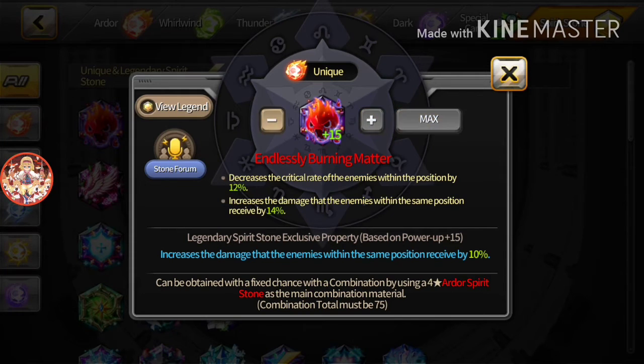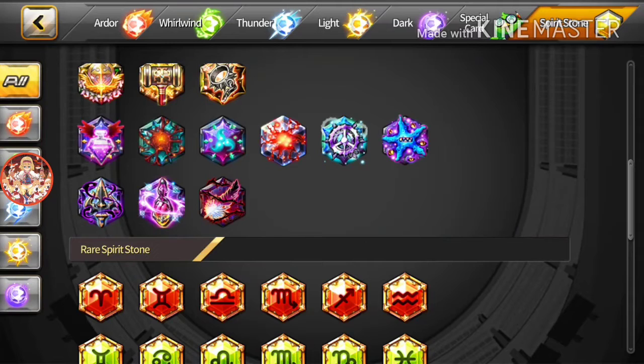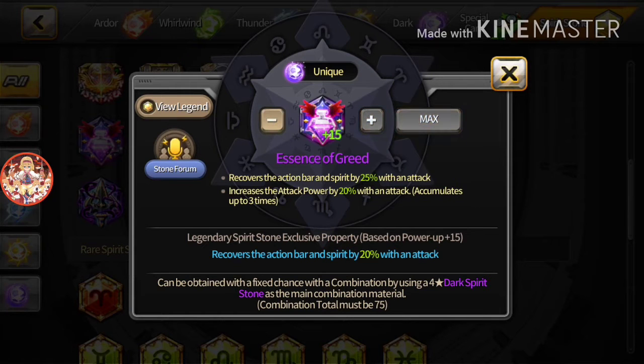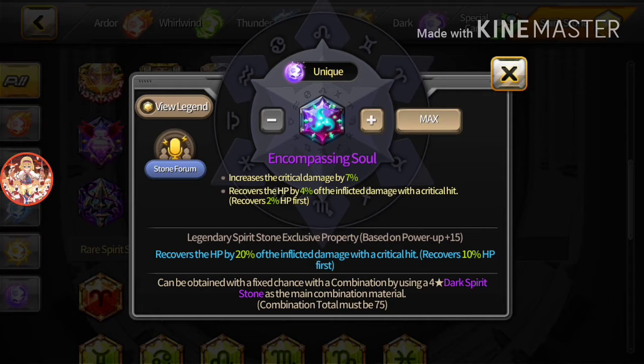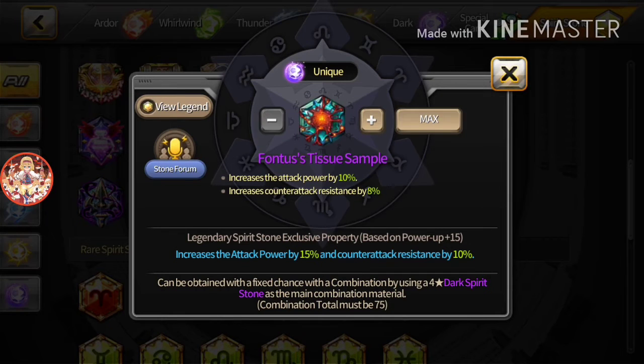Burning Matter — why not, everybody uses this mod. Essence of Greed if you want him to be a spirit generator. Encompassing — no, no. He has very low power, it's not gonna work. Fontas Tissue Sample — if you really think that getting counter-attacked is a problem, you can go for Fontas Tissue Sample.